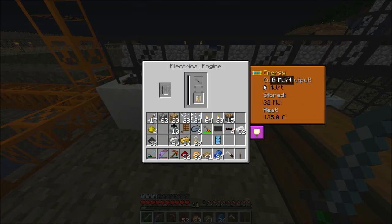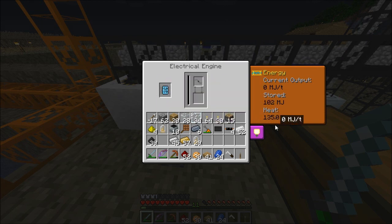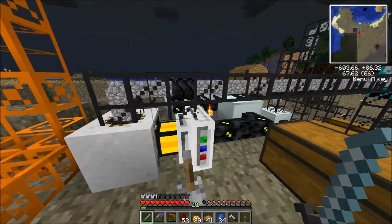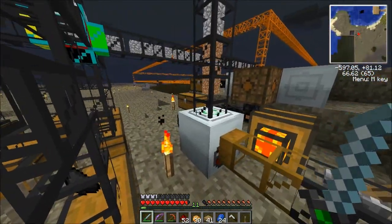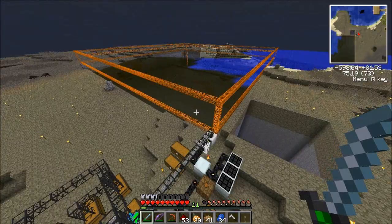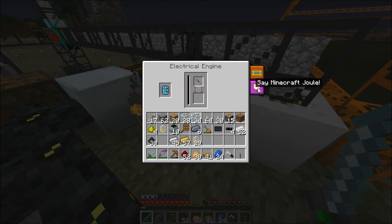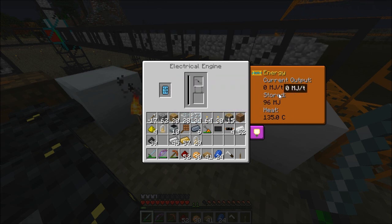This is the engine that powers my quarry and it still says it's outputting 0MJ, so I don't know what this means — it doesn't seem to be working. Let's try putting one of those in anyway and see if it makes any difference. If it does I don't really know how I'm going to know — I guess I'll come back in a few hours. I think it's probably made a difference, though this seems to be bugged. It does seem to be moving a lot faster. I can't take it out again now — it's trapped.